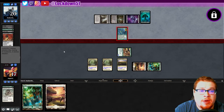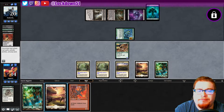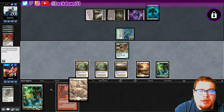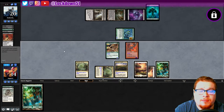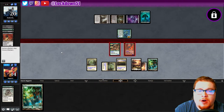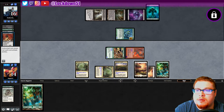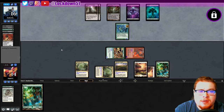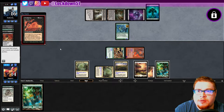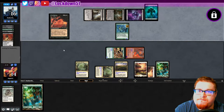They're gonna have enough for that flashback real soon — take the three, not a big deal. Heart Sliver — not really what I need right now, but it might come in handy in a little bit. We're gonna get them for four. They have one card in hand currently. Flash this back at seven — alright, got a couple more turns before they can pop that off again. And that's a big spell — Pestilence. That's rough. We need a lord or something to stay ahead of this thing.